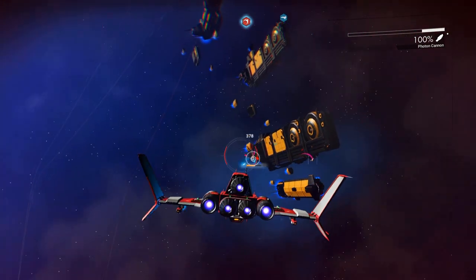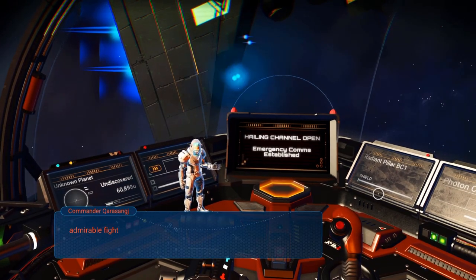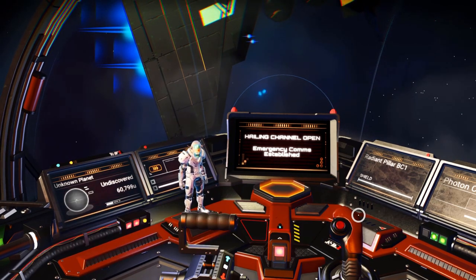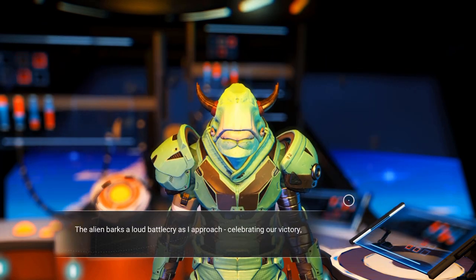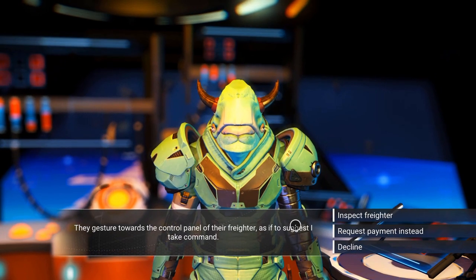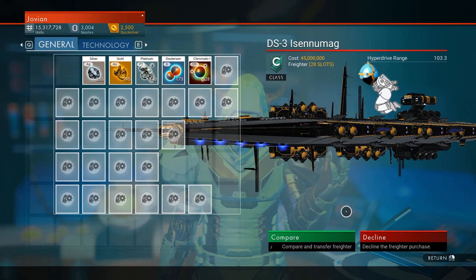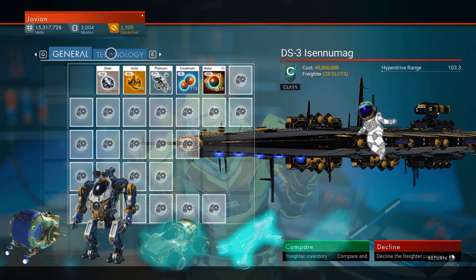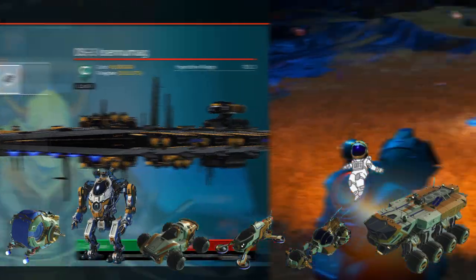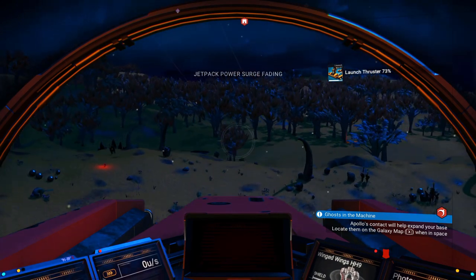Another space fight — maybe I'll check this one out. Pew pew pew pew pew pew! That was so easy. This guy is hailing me — damn right he's thanking me, I obliterated those guys. He wants me to come on board his freighter, I'm sure he just wants to shake my hand. He wants to give me his entire freighter for free? No catch — just a free freighter that can travel with me as a huge mobile storage container and can even be upgraded to allow me to spawn any exocraft on a planet when my freighter is in that system. I can't believe I put off dogfighting for so long!